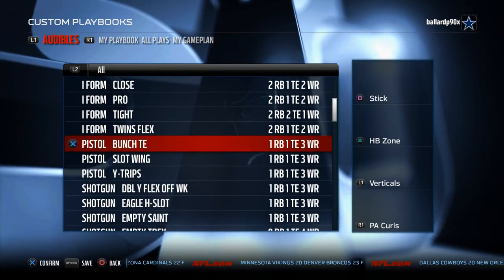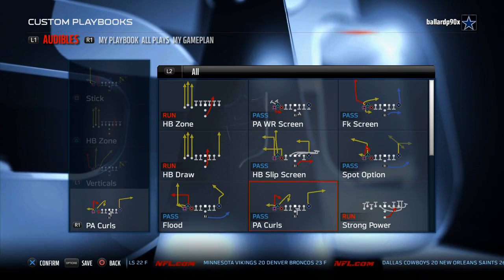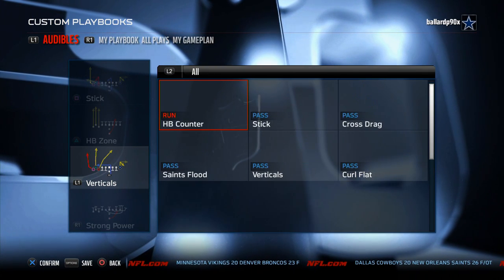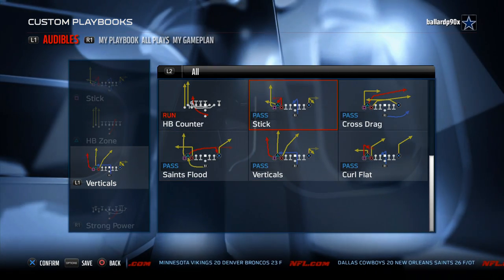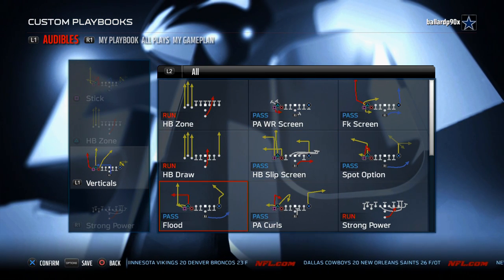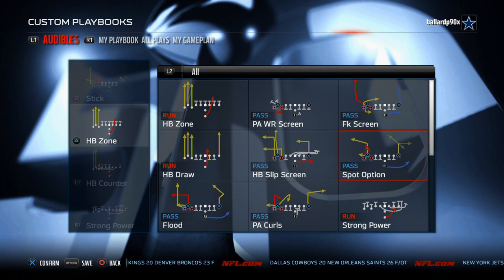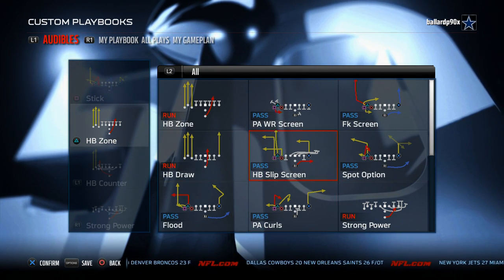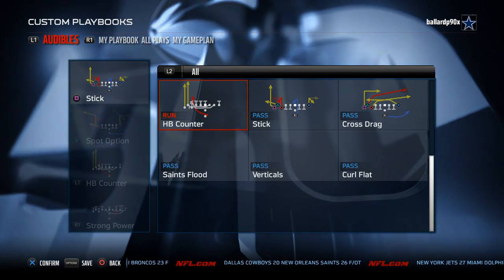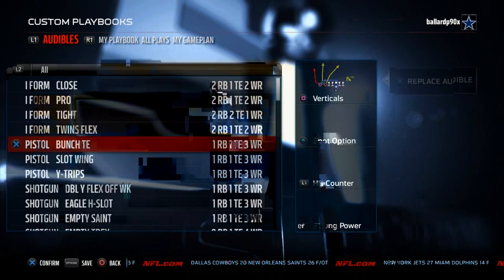Our three-headed rushing attack for the Saints comes from the Pistol Bunch Tight End. What we like to use is Strong Power in combination with Halfback Counter or Halfback Zone — whichever you prefer. I prefer the Counter, but I can run the Counter inside both ways. Spot Option is our quick pass, and we also like to use Verticals or Saints Flood — those are the two options there.